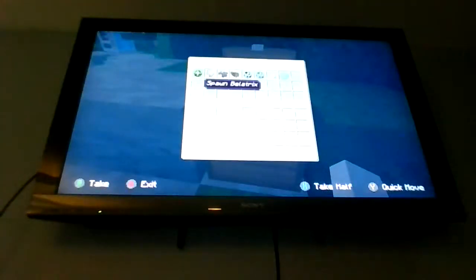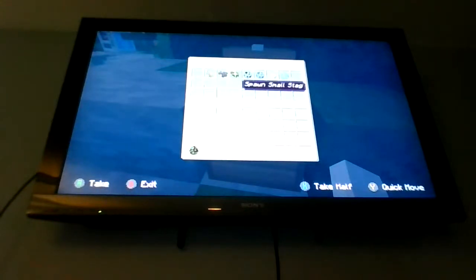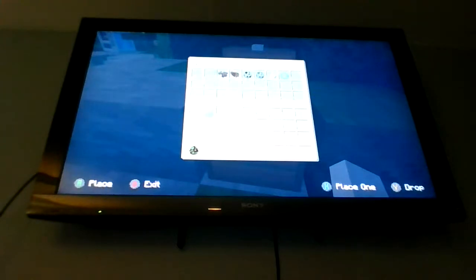We got some stuff from the Harry Potter Minecraft mod. Let's check it out. First we have Bellatrix. Let's get all these spawn eggs. We also have some animals as well. We have a doe, and we have a stag, and we have a small stag.